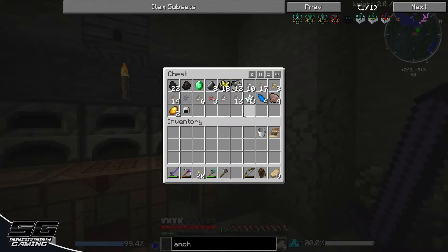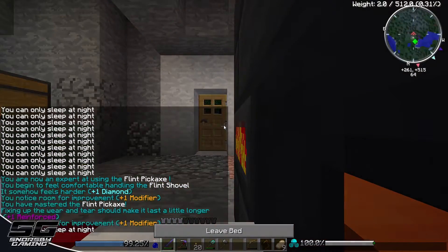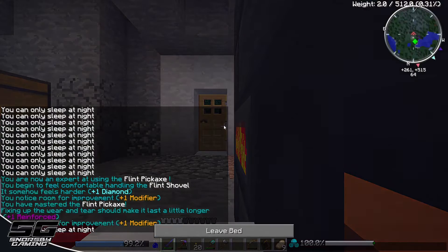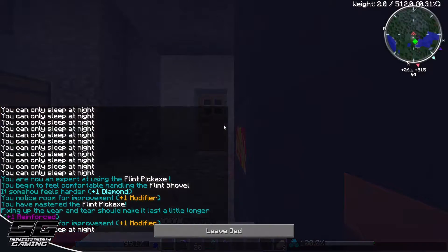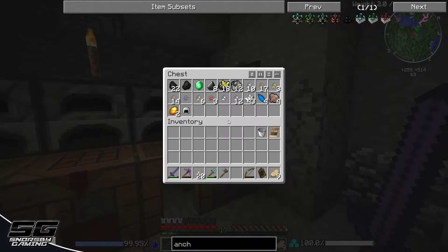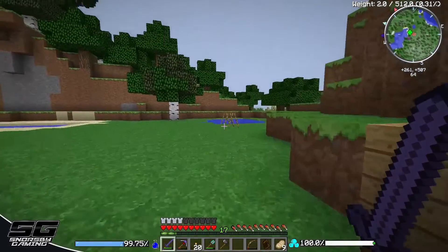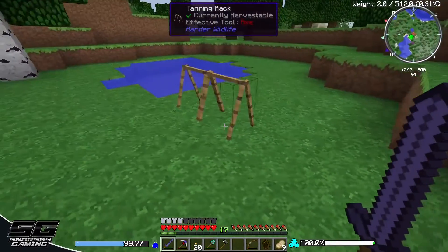So the veins I found from my mining trip — I'm going to sleep through the night quickly. I ended up finding a gold vein, I found a tin vein which was absolutely huge, and I also found an emerald vein. Pretty cool!